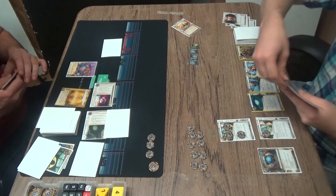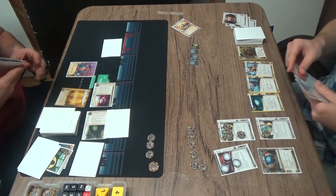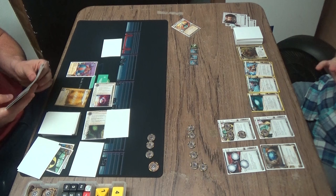Right now he doesn't have any breakers installed, so that's probably the first thing on his mind — getting down some breakers. Archer just playing a normal CTM game here. There's the Earthrise Hotel, that'll help him find some breakers. Pretty sure he just paid three credits for that Earthrise for some reason, unless I'm missing something. He might have just picked up three credits, because that's how many counters Earthrise gets, and forgot to pay one. Shouldn't be a big deal — it happens. Netrunner's really hard.